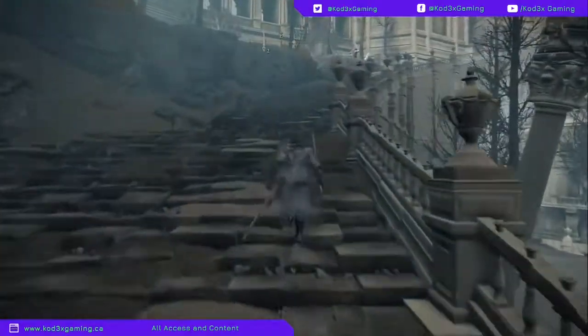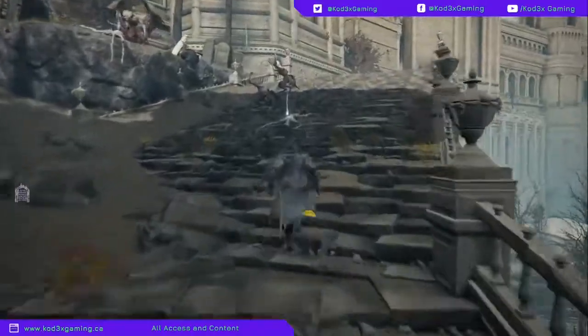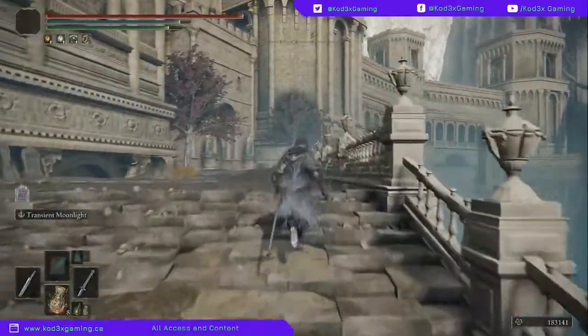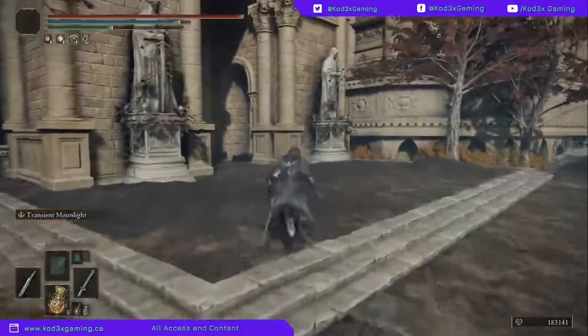You're going to come up these stairs. Keep an eye out because there are some enemies, as you see. You can avoid them or you can fight them — I'm just going to go right past them. And what you're going to want to do is come into this building right over here.